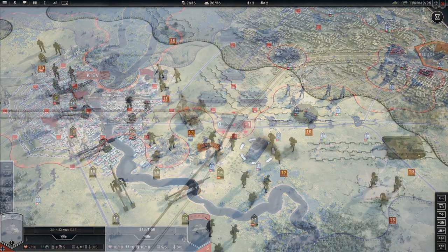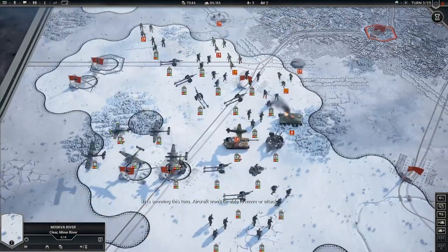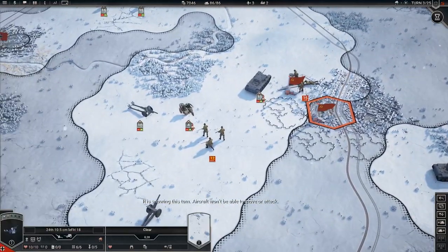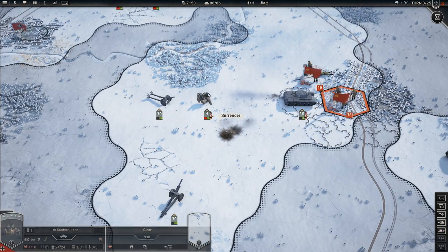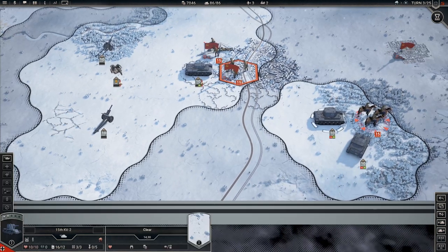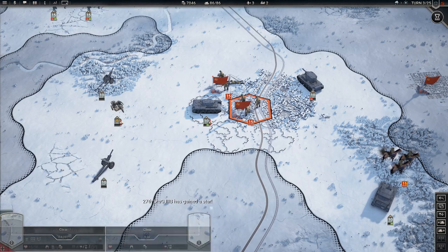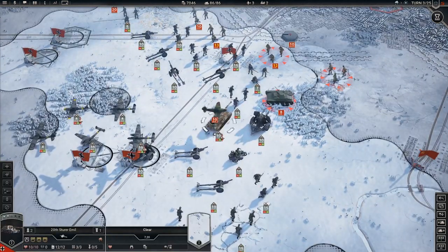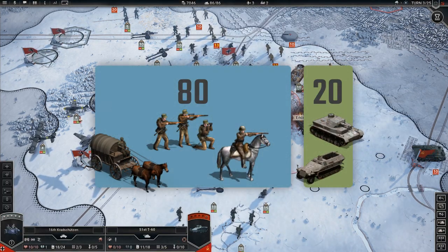Now onto premise 2. When thinking about this, I realized that the units you see in the game do not represent divisions. Because you didn't have AT gun divisions, you didn't have AA gun divisions, you didn't have recon divisions — which kind of defeats the purpose. Germans had one artillery division briefly, and the Soviets had a bunch of them. The point is that you somehow have to insert all of those support units into our 80/20 ratio.